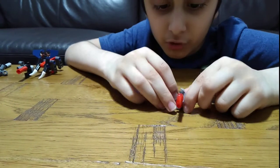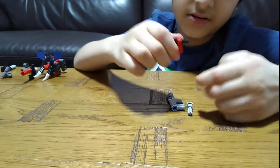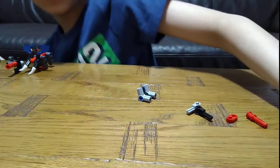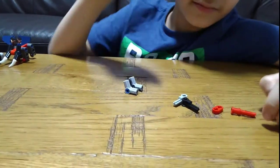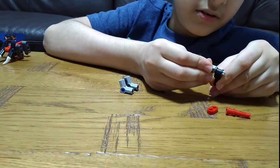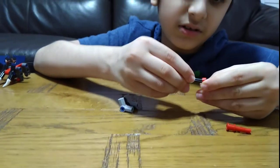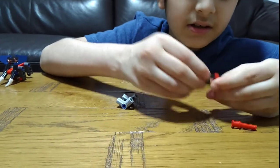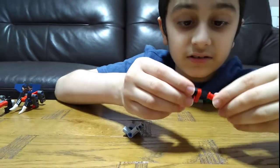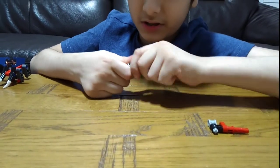Next we're going to do this one — it's a bit more complicated, so I'll go part by part so I don't forget how to make it. This is the gun bit: you need to get this piece and put this through here, then make it like this. Get one of these red pieces, put it through, then the machine gun piece — and that's one of the parts.